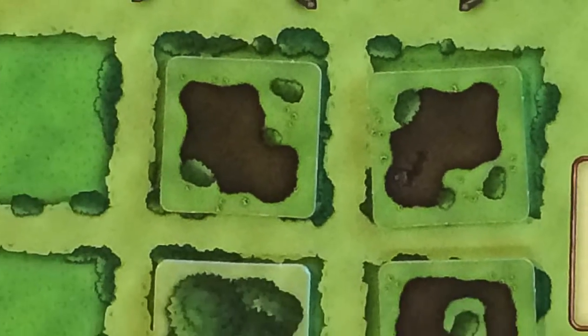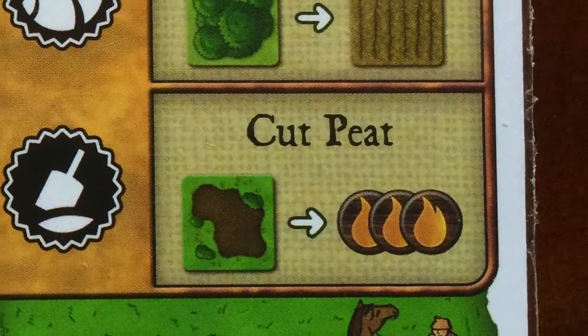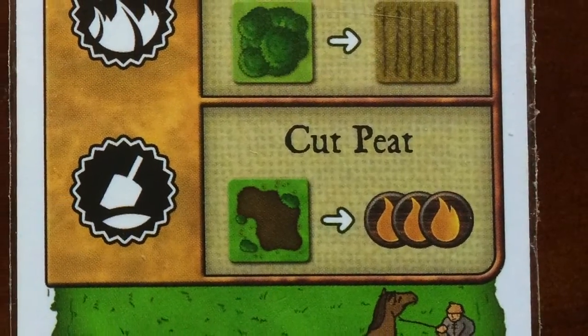The biggest change with Farmers of the Moor is that you're having to heat your home. One of the things on your farm are the peat bogs, which you can dig up and use for fuel. You can also trade wood for fuel in the same way that you'd trade a wheat or a vegetable for one food. In the basic game you can always trade one wood for one fuel. Each harvest you're going to have to heat your home — it costs one fuel per room, but upgrading to a clay or stone house can mitigate that.